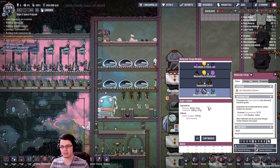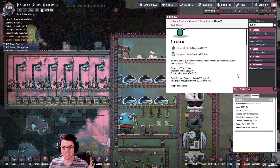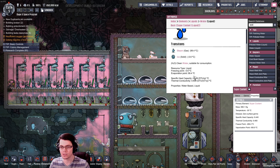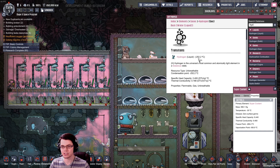The final thing we can make in the molecular forge is super coolant, and it's right up there with visco gel as far as things that interest me. Here's the awesome thing: super coolant doesn't become a gas until 436 degrees Celsius, and it doesn't become a solid until negative 266 degrees Celsius — a massive range for a liquid. On top of that, its specific heat capacity and thermal conductivity are huge by comparison. Water has half the specific heat capacity of super coolant and a much lower thermal conductivity.